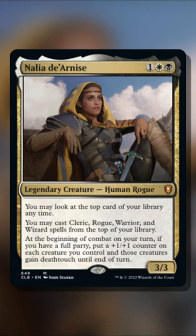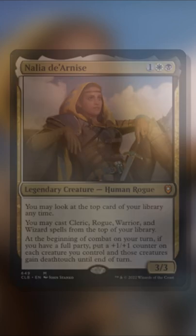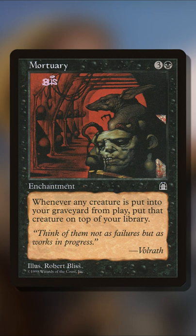With commander option Nalia D'Arnis from Commander Legends: Battle for Baldur's Gate, we have a cool top deck combo that we can pull off. We may look at the top card of our library at any time, and we may cast Cleric, Rogue, Warrior, and Wizard spells off the top of our library. And you guessed it, the one card that's really good for top deck casting is Mortuary.